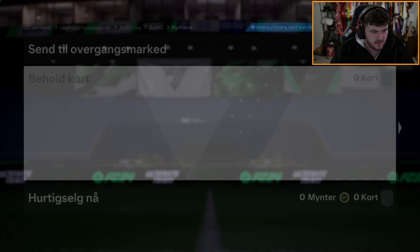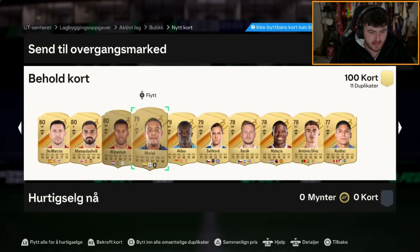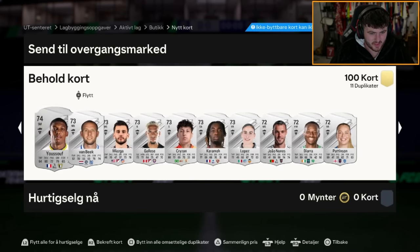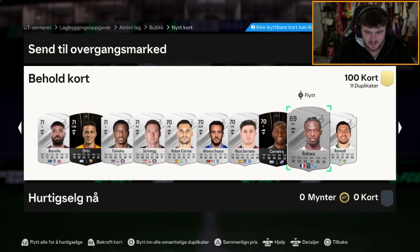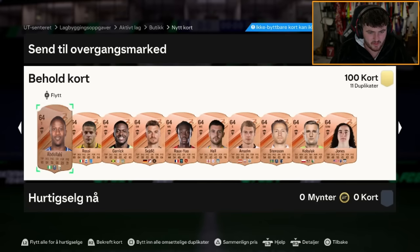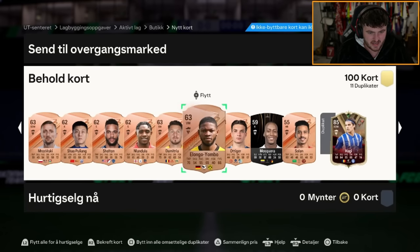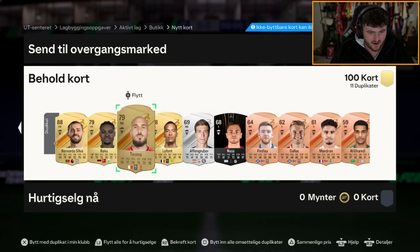Maybe some more walkouts though. There are 11 dupes and both of those players are in the dupes as well, which is not good. What we got? Matt Miazga. I don't even know who these guys are to be honest. It's not looking good. You've got Haji and Bernardo — yeah, it's not a good pack.